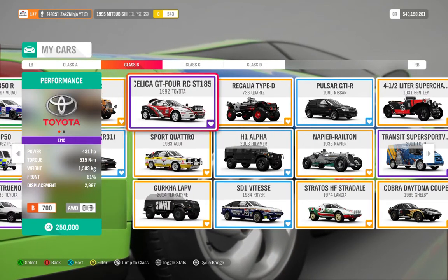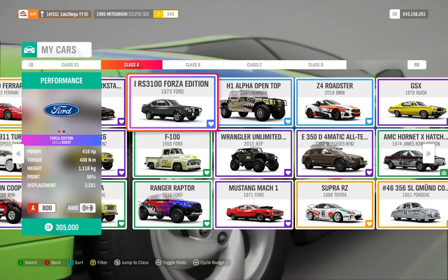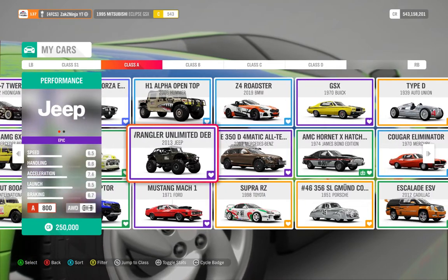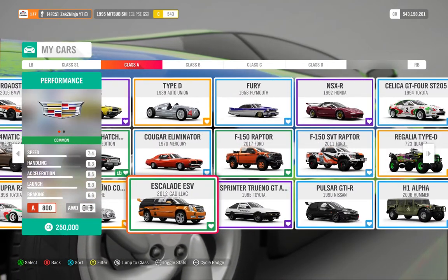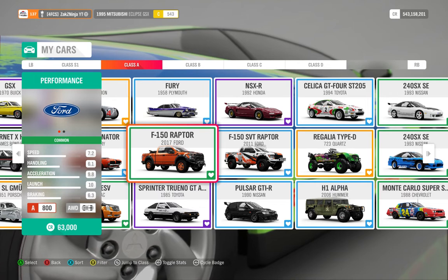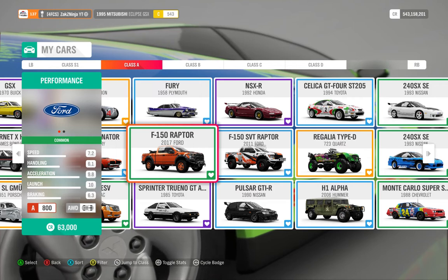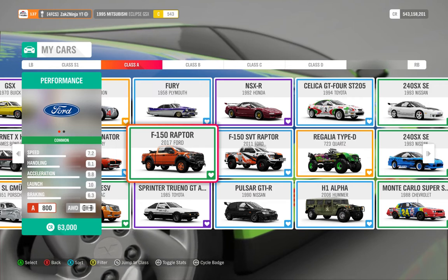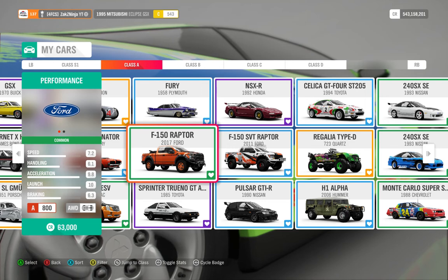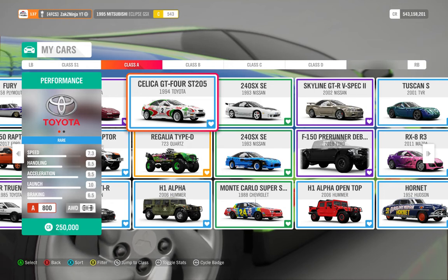For cross country in A class and rally, you generally want less handling. Some of my builds have more, but you generally want to go for about 6, which is why my Raptor is super good in A class cross country — lower handling makes it ridiculous on free roam rushes. You don't need cross country tires for A class. For rally, you want lower handling but you really do want rally tires in A class.